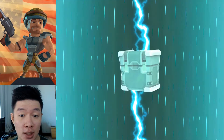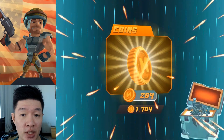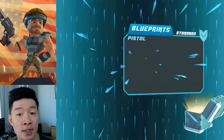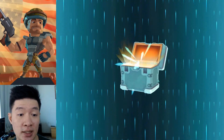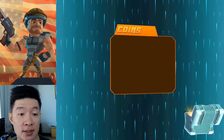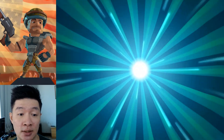First of all, we are going to open the containers. We got blueprints, coins, more of the stuff. We got more blueprints, and the most important thing is the coins. Like always, just normal cases. We have blueprints again — mostly we got one, but sometimes we got two on this newest update.